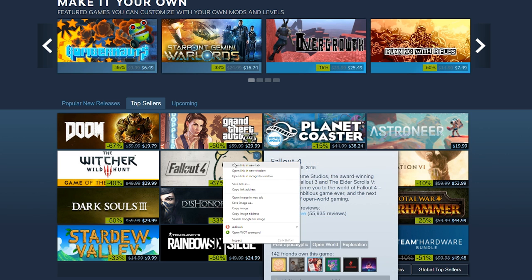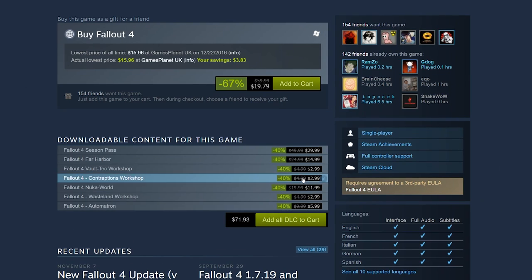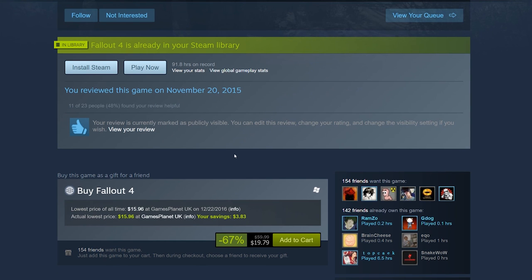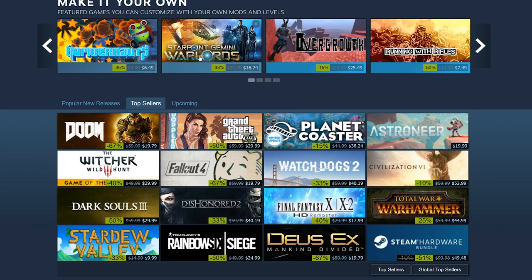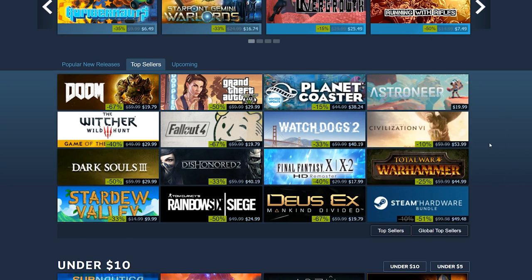Fallout 4 is $20 — that's a great deal. The season pass is $30, which is still a bit pricey. But for $20, Fallout 4 is amazing. If you haven't played it, just buy it — you'll love it no matter who you are. Planet Coaster is 50% off, but I can't get myself to spend $40 on it. Watch Dogs 2 is $40 — a pretty hefty sale for a game that just came out.